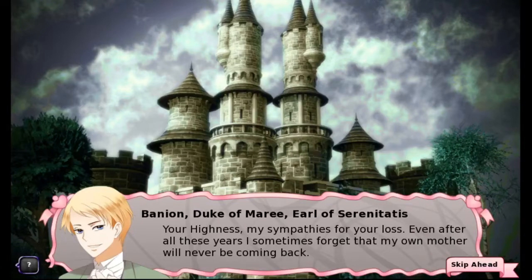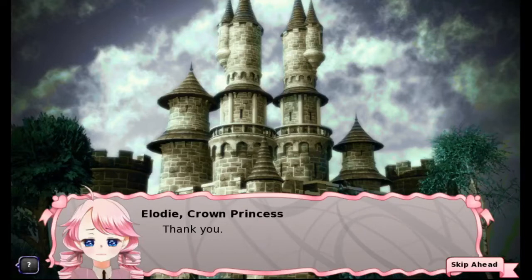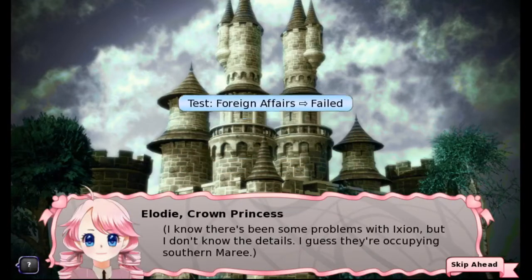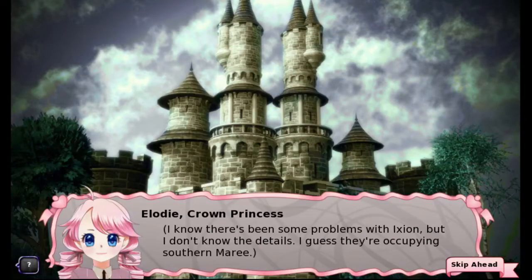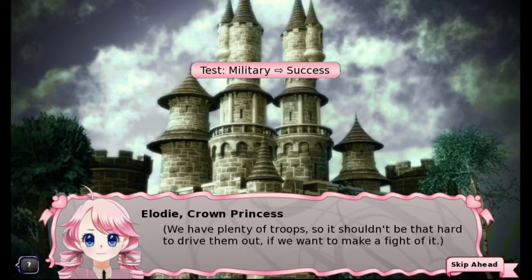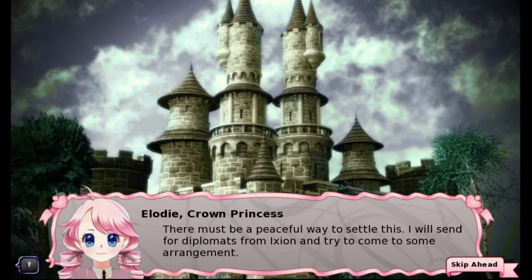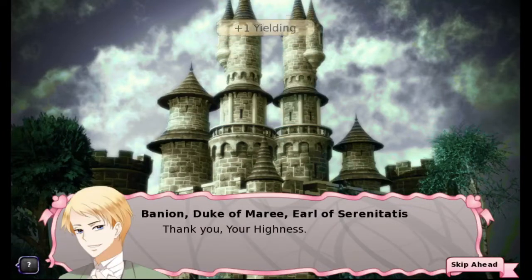Who the hell are you? "Your Highness, my sympathies for your loss. Even after all these years, I sometimes forget — I must call for your aid." But we don't know enough about Foreign Affairs. I know there's been some problems with Ixion, but I don't know the details. We have plenty of troops, so it shouldn't be that hard to drive them out if we want to make a fight of it. No, we're gonna try to negotiate. "There must be a peaceful way to settle this. I will send for diplomats from Ixion and try to come to some arrangement. Thank you, Your Highness." And we got a mood change from that as well.